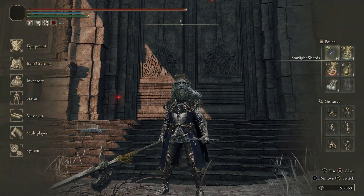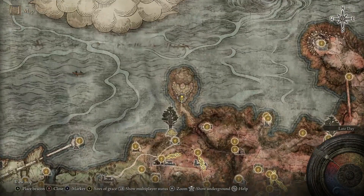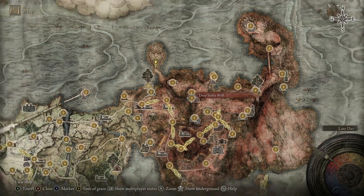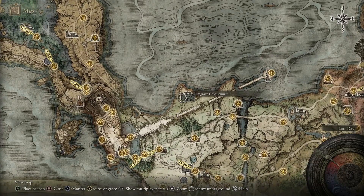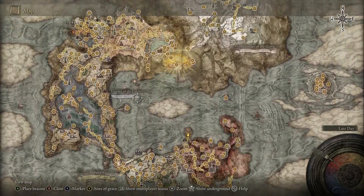You can use the timestamps to skip ahead if you are already on the level. There are three coliseums altogether that are found in Limgrave, Caelid and Leyndell respectively, that basically function as PvP arenas now. The way this works is that you have to make your way to each coliseum individually first and interact with the statue of Marika at the end of the room.